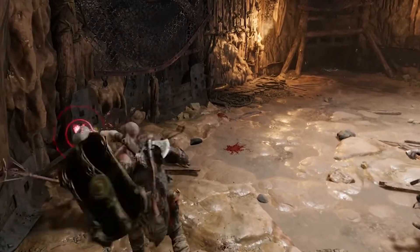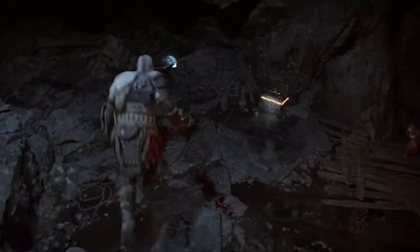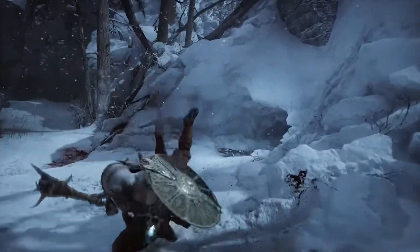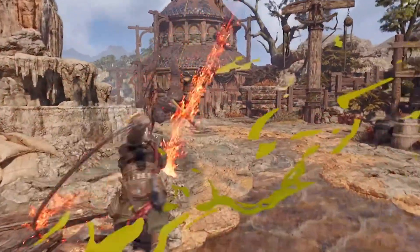Building up the stun meter this time around is going to lead to different ways to basically decapitate the enemy. Added for Kratos are his new free-fall attacks — you could jump off a ledge and slam down on him. You can also take advantage of that verticality, and I think it just adds such another interesting layer to a fight.